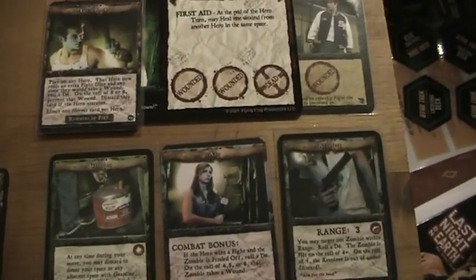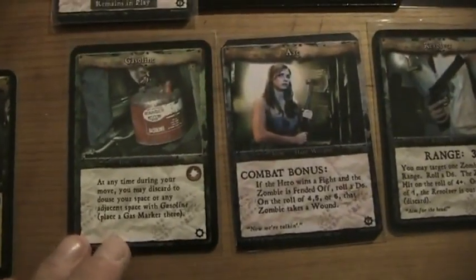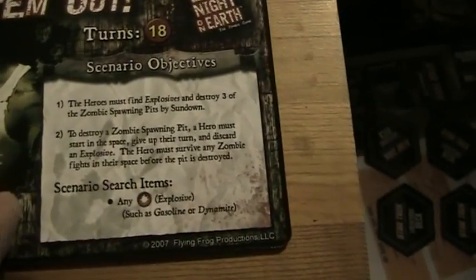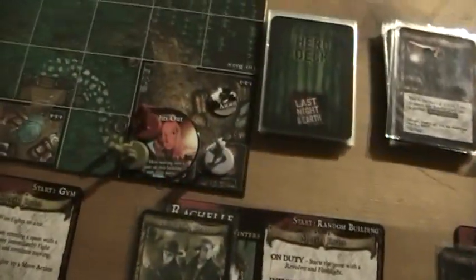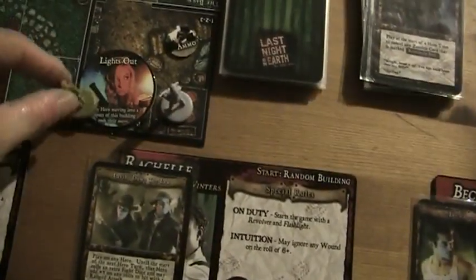I think that was a good idea. Then Becky moves — she moves here on that spawning point, because she will try to destroy it with the gasoline. A hero must start in the space, give up that turn, and discard an explosive. And then she tries to shoot with the revolver — I shoot at one of these zombies, I need a four to hit, and that's a five. Very good — another zombie is killed.